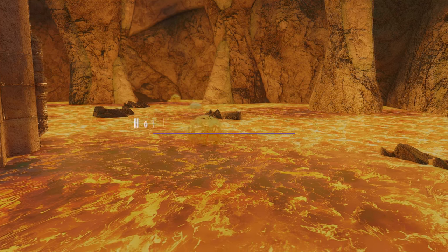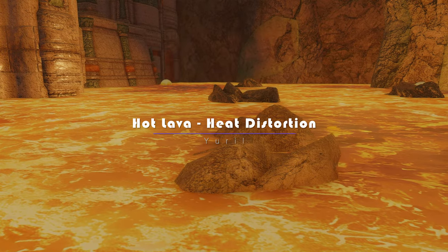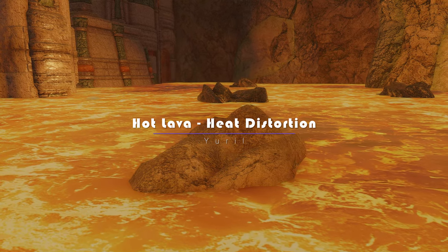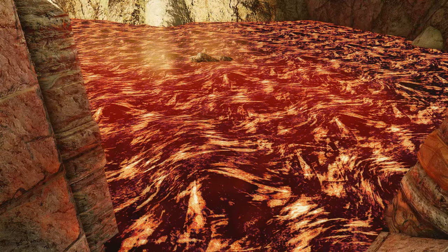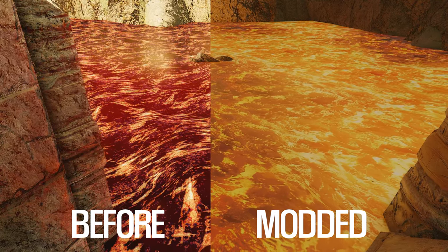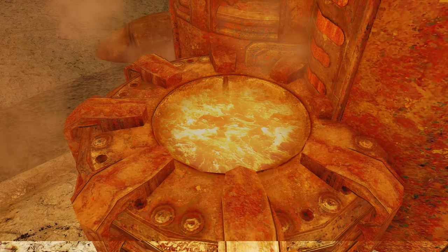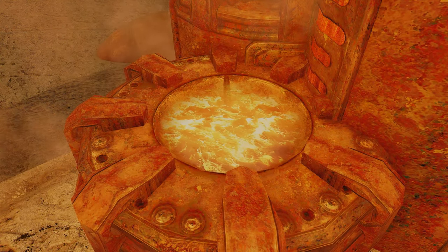The first mod I will introduce to you is Hot Lava Heat Distortion. The Hot Lava Heat Distortion mod adds a heat distortion effect to the lava meshes in Skyrim. This effect makes the lava look more realistic and immersive by simulating the way that heat waves distort the air around them. The effect is most noticeable when you're close to the lava, but it's still visible from a distance.